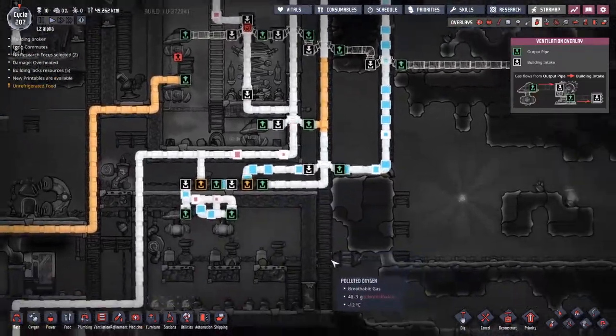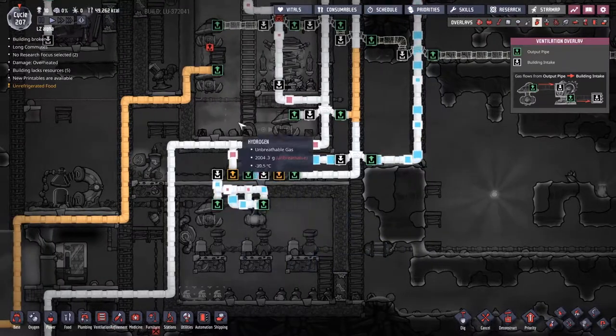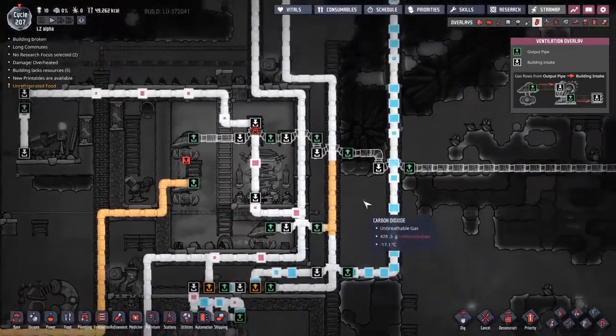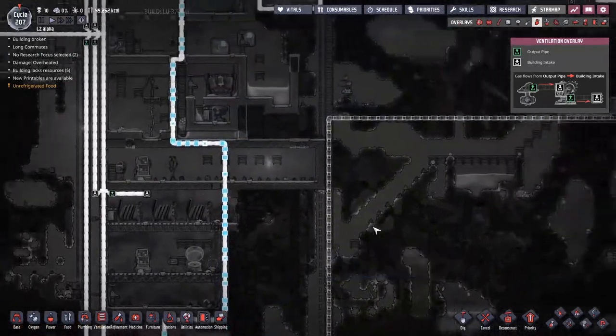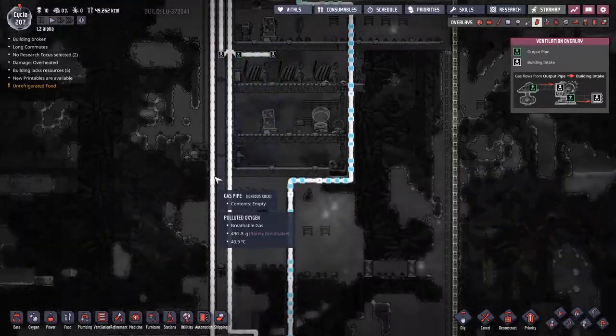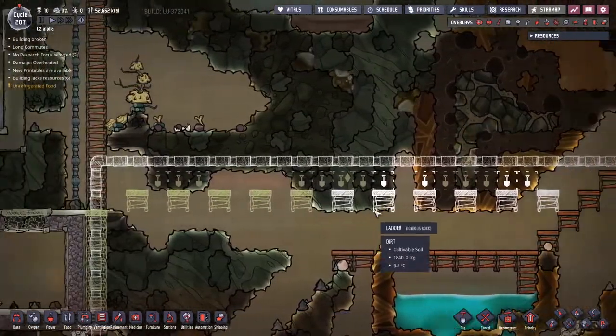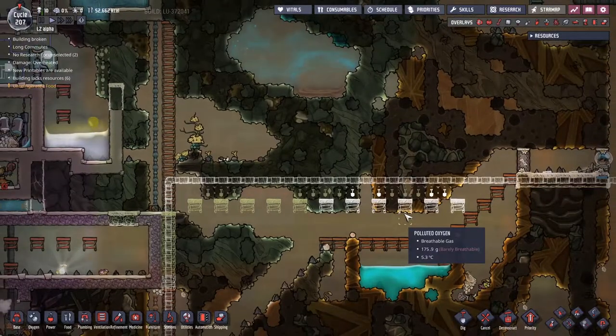Dump it over here in the gas filtration system - maybe even just throw it in here, and then all the hydrogen will get passed back through and pass it out. I'm wondering if there's some other way we can pass it, maybe into this line here because this is the one that comes down here. The thing to remember about any job is half the job is putting the infrastructure in place to get the job done.